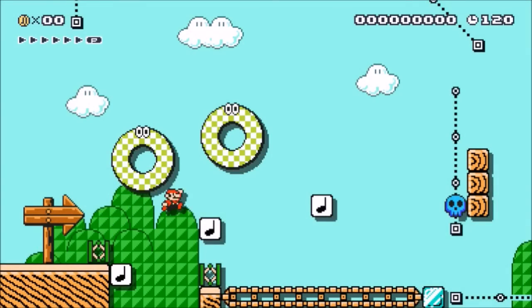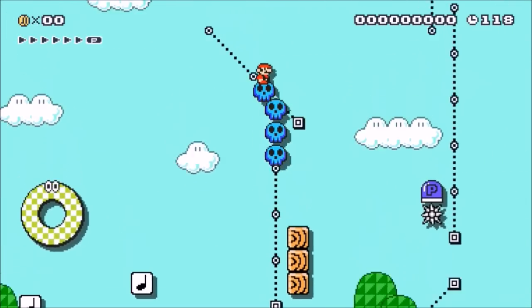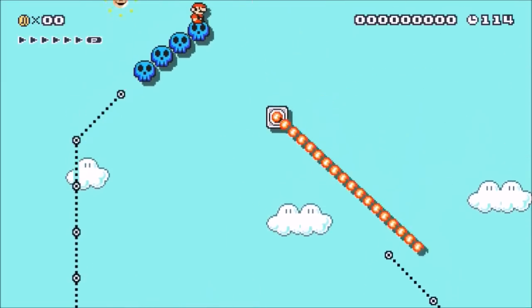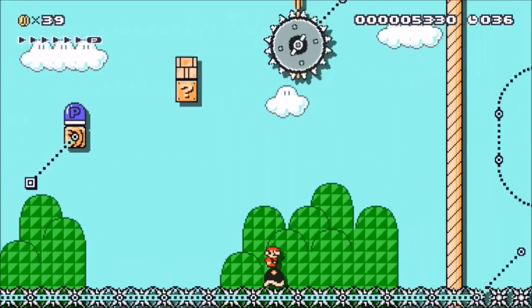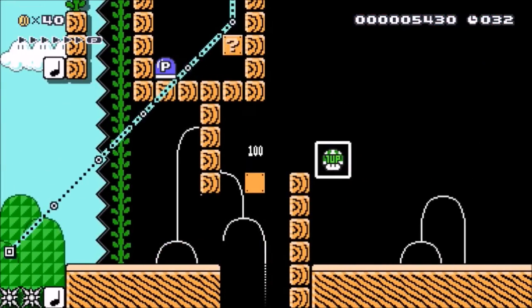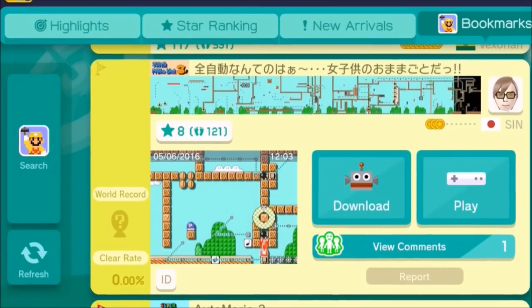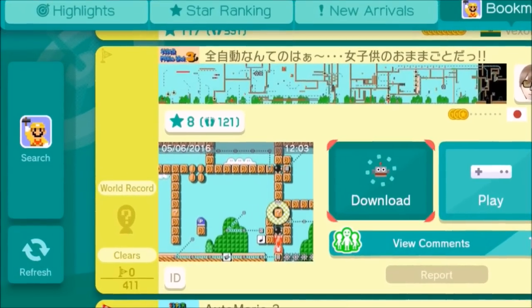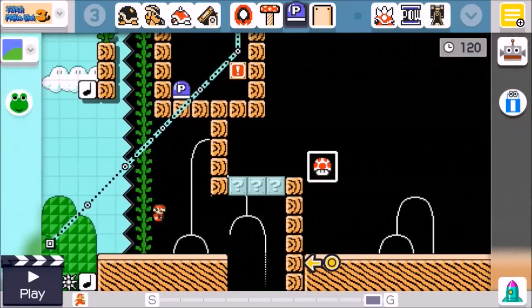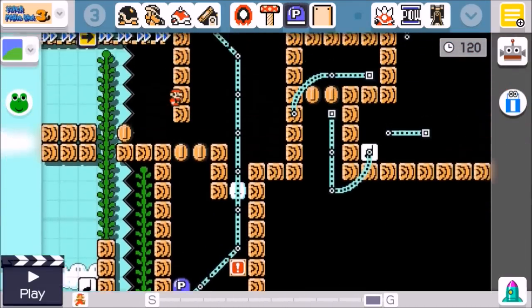The problem is you can't speed up this process either, because this automatic level is all based around a blue skull raft moving on a track. What about alternate entrances? How about jumping to the goal through that gap right there? Nope, he thought of that too. So it turns out I have no idea how to complete this troll automatic level, and apparently 120 other people don't know how either. So if you want to give a crack at it, go ahead — but be warned, rage may occur.